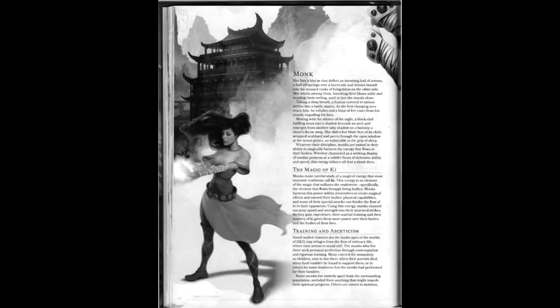Much of the Monk's abilities are callbacks to 3.x's version, with a minor wrinkle in its ki points resource, expended by actions like flurry of blows and evasive techniques. While the Monk still has a focus on mobility, it's hampered by 5e's approach to spatial combat. The Monk's subclasses — monastic traditions — compose the bulk of ki abilities: Way of the Open Hand emphasizes martial arts, Way of Shadows focuses on stealth, making it essentially a ninja class, and Way of the Four Elements ties into elemental spellcasting and ki.